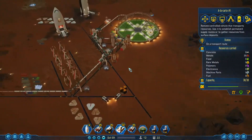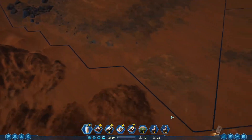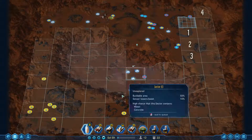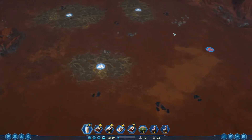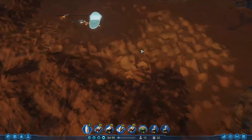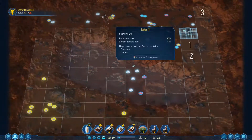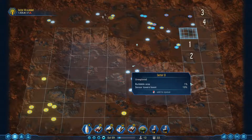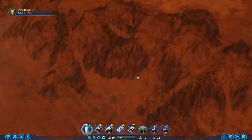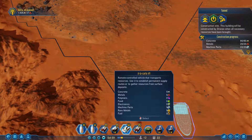We'll also probably grab that polymer — you can never have enough polymer. But once this is built we'll be able to get down into that valley. There is a ton of stuff down here we could definitely pull up. Still no science to uncover — this needs more machine parts.